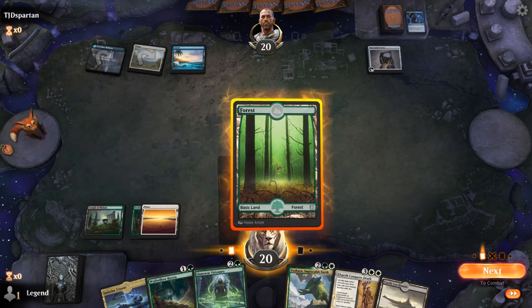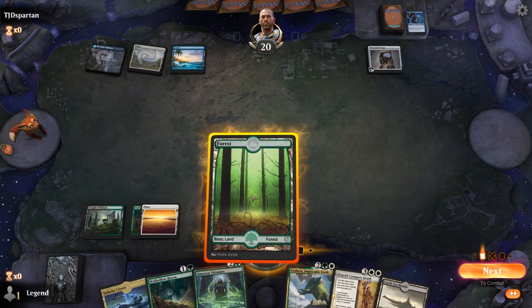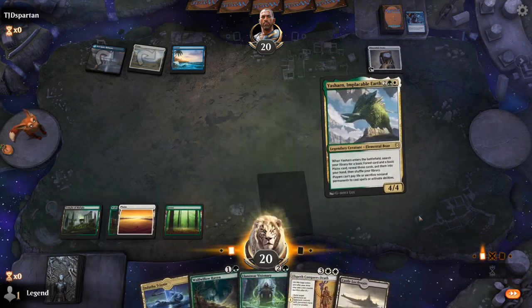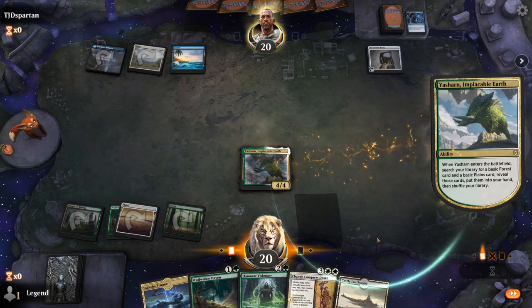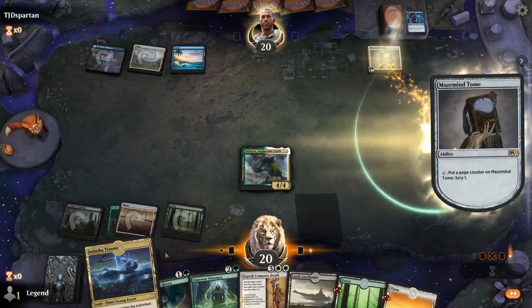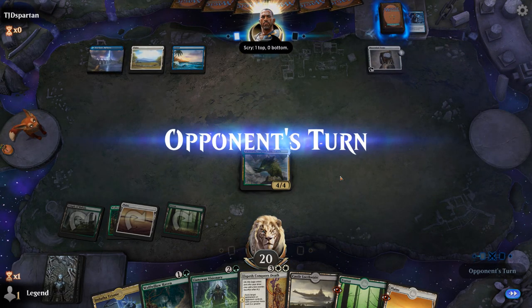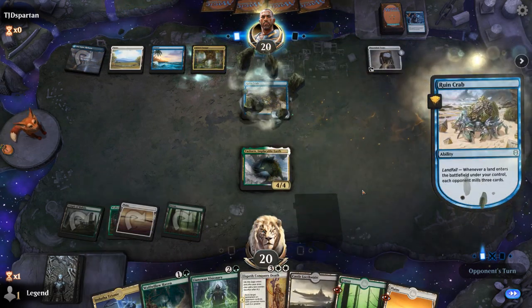I think we'll stick to the plan of Haven plus Visionary to give us the most mana. Although I guess we aren't really using that mana for anything, so maybe getting Yasharn in play and getting my double-white sorted for Conqueror's Death is better. Need Triome in play before we can start activating Castle, so next round I could also go Haven plus Visionary plus Triome, and then set up Castle afterwards.